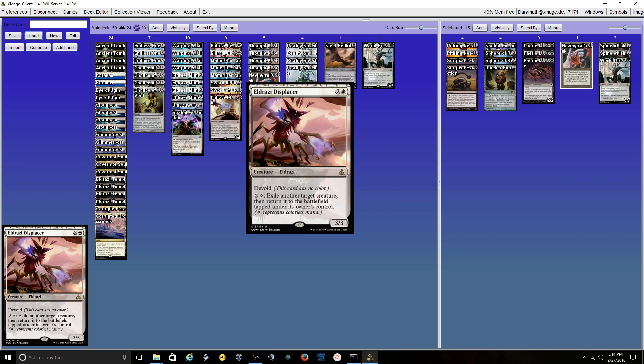For 3-drops, we have 2 Eldrazi Displacers. This guy is bonkers good — flickering tokens, flickering Delvers, flickering Infect creatures after or in the middle of pumps is really good. Flickering your opponents' attackers so they don't get to attack or block. You can also flicker Thought-Knot Seer in and out during their draw step to act like Vendilion Clique, just a little bit better, because they don't draw blind — you get to work with perfect knowledge the entire time. And depending on what you're up against, there's a chance they can't cast any spells while you're doing that.